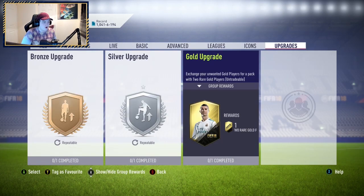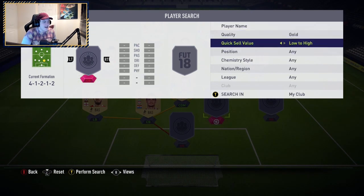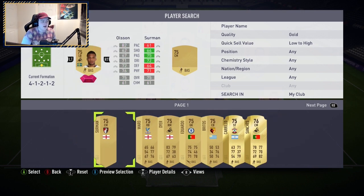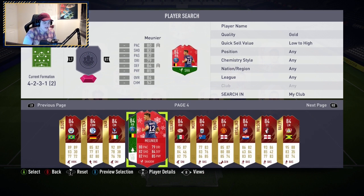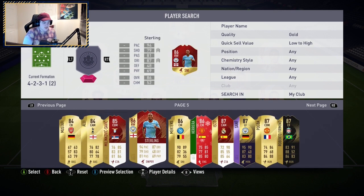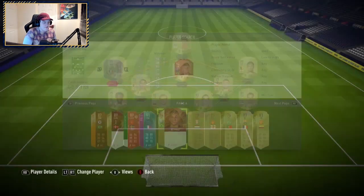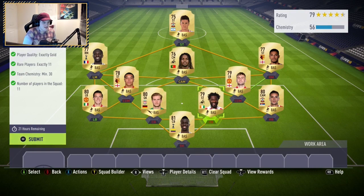Have a look at this untradeable club real quick. This guy's untradeable club is just nuts — look at all these non-rares. He's got a load of rare cards too. Gabriel Jesus, that Lozano card, Wilson, Sterling, Malenko, Savic, Isco, Firmino, Pogba — that Willian we just packed him. He's got a 94-rated Neymar as well. This club is just disgusting — it's insane.